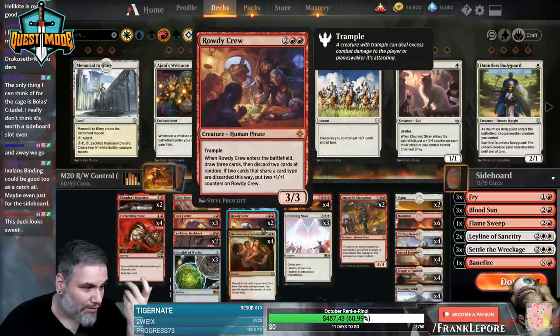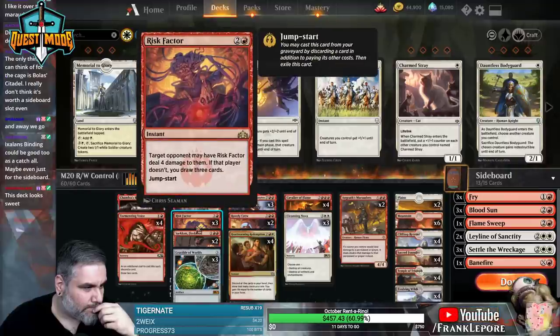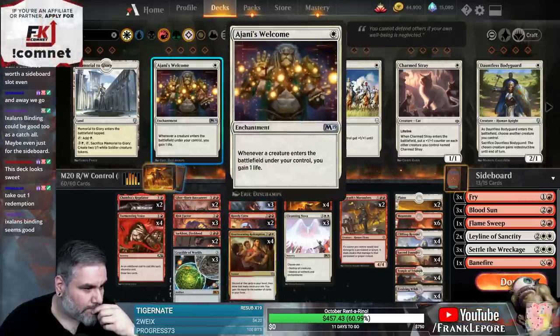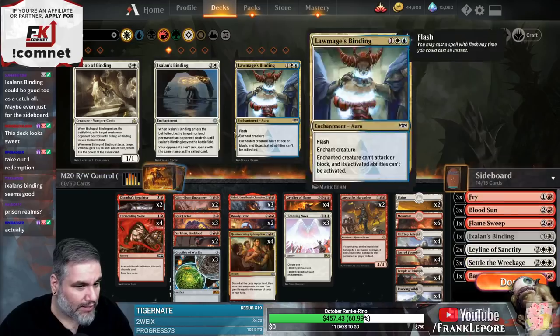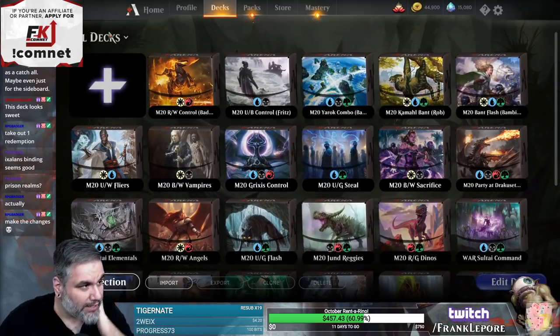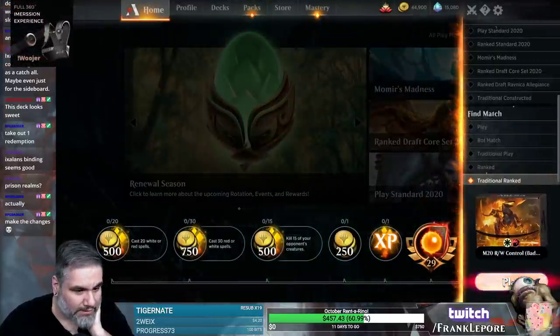I also like Rowdy Crew more than Heartwarming Redemption - I'd rather just have a potential 5/5. Actually, Heartwarming gains you life, that's actually pretty good. I can see just playing Binding in the sideboard, or Conclave Tribunal, but I guess we don't have that many creatures. Alright, let's do it.